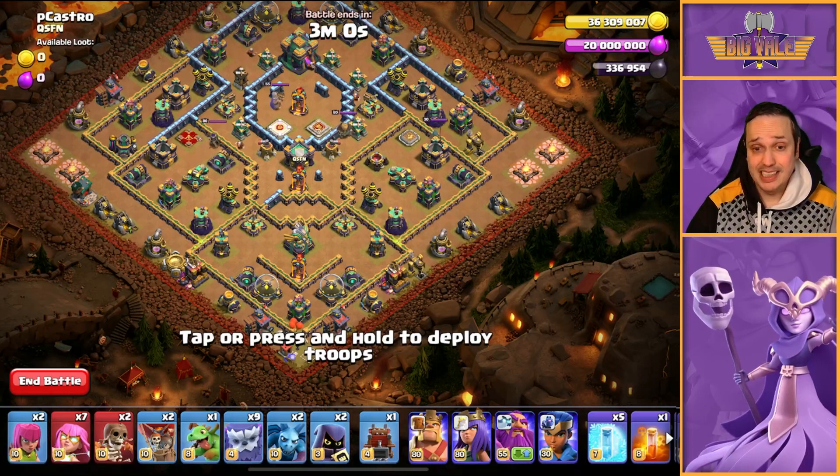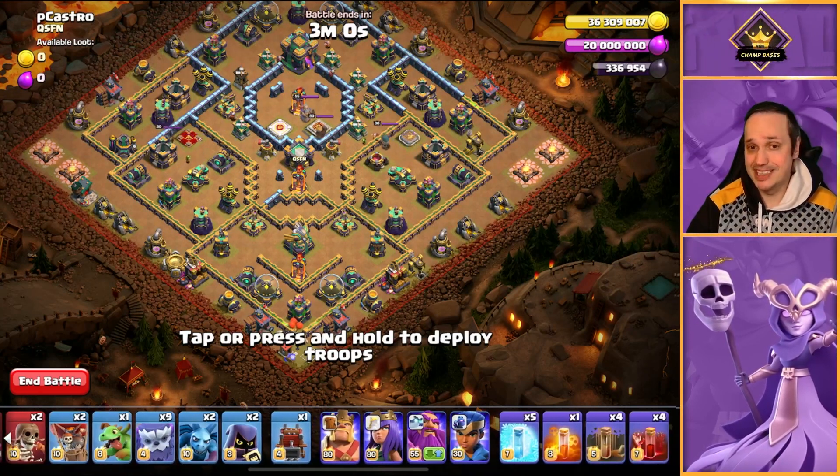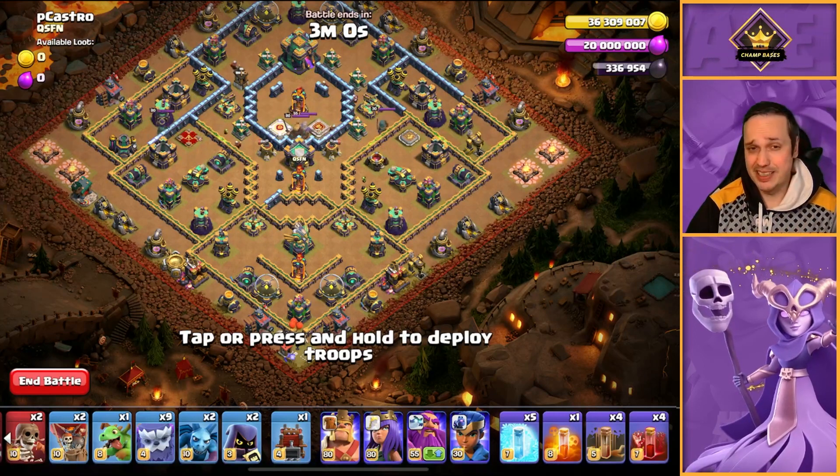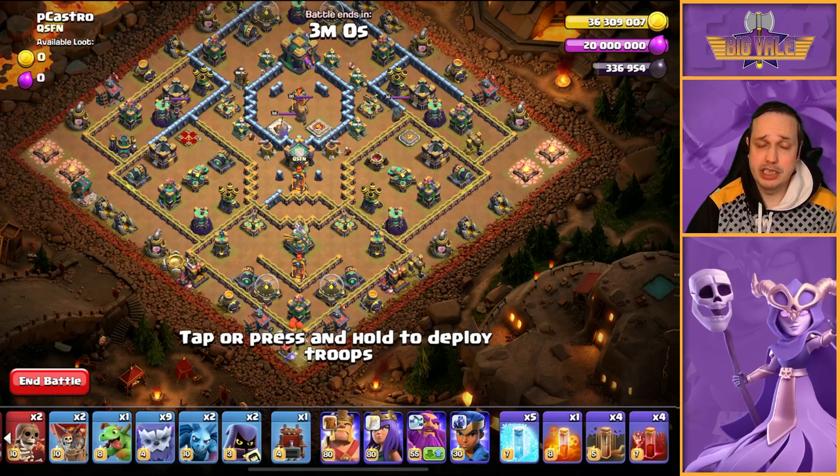There's not that much more to tell you honestly. We've got the smash in play. One thing I don't like about this army is that it doesn't have any Rage Spells — I'd like to have one Rage in exchange for two of the Freezes, perhaps. That would be ideal, but we don't have that so we work with what we've got.